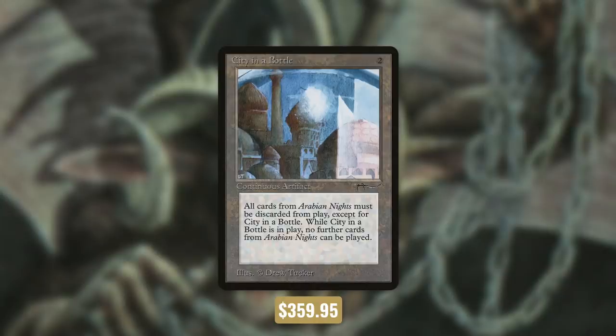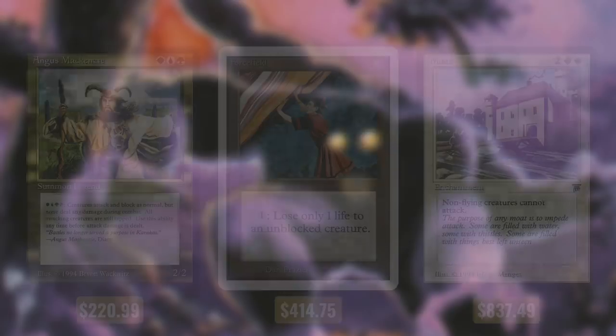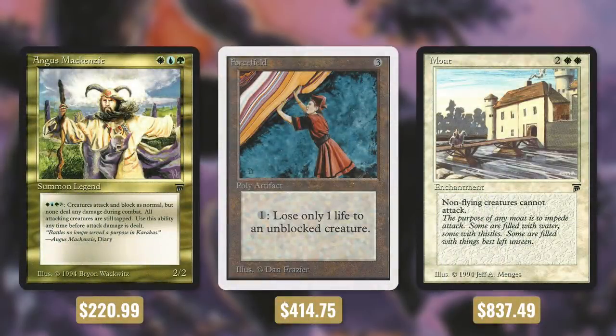Outside of controlling the game though I want to be assured that my opponents can't touch me with their filth. So let's move on to tactic number 5: hands off, peasant. First up there's Angus Mackenzie, who was actually one of my professors at Cambridge — he can fog so your opponents' creatures won't deal any damage. Then there's Forcefield, which makes us only lose one life per each creature. And then Moat is much like the moat around my castle — it only allows creatures with flying to attack.